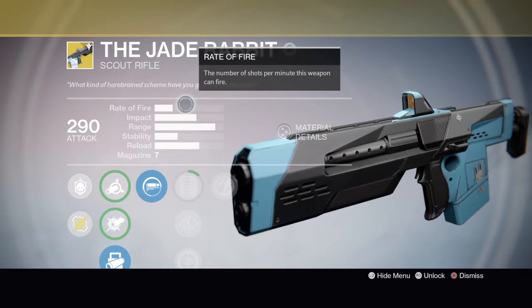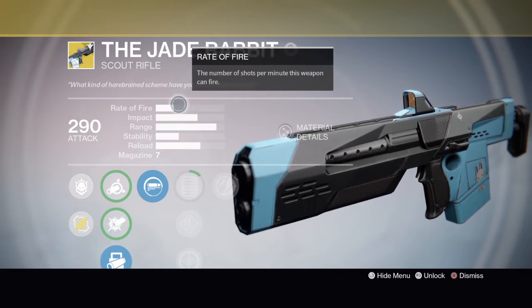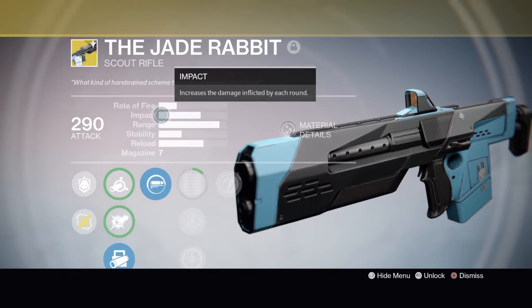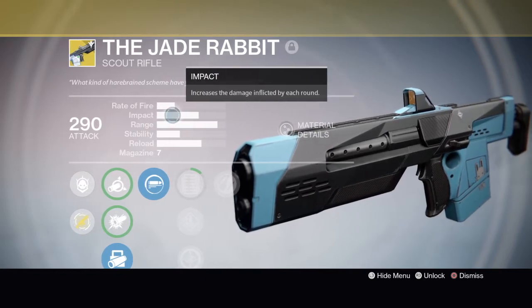The rate of fire could be better, but it doesn't really bother me because the Jade Rabbit actually feels a little bit more like a miniature sniper rifle. Its impact is actually great for a scout rifle. This gun feels really powerful when you shoot it, and you can really tell.